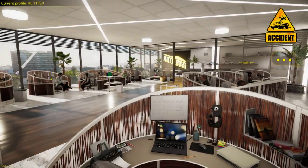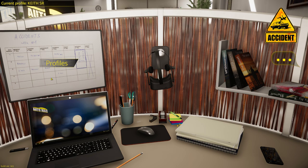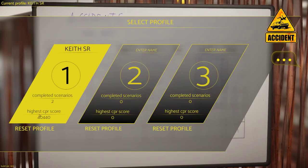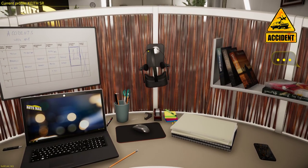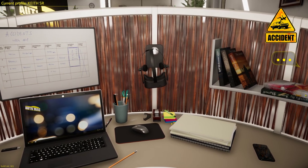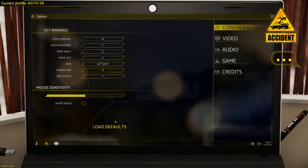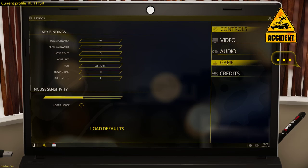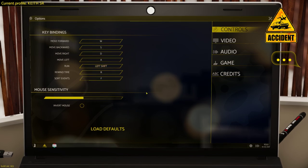It started off with the first tutorial but then quickly gave you the option to get into the other scenarios. Once again you have your profiles here and you can check your profile. I have two scenes completed and a high score for CPR. You can click on options, which gives you video options, audio options — I turned the music off completely — game options, language settings, and credits.